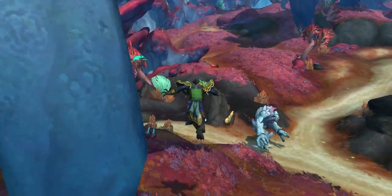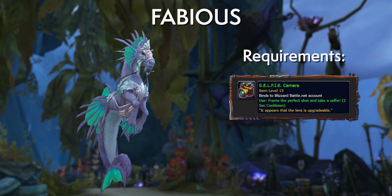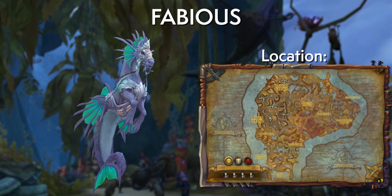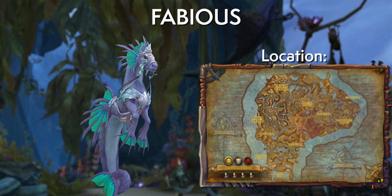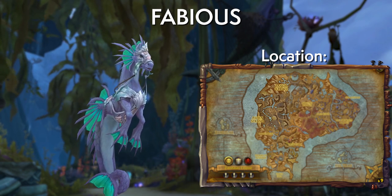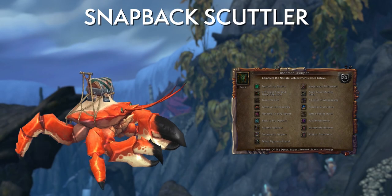Then we've got Fabius, who is quite simple — you just find him and take a selfie with him. He sometimes hangs around in the northwest of Nazjatar, between the Zangir Terrace and the Ashen Strand in the Bloodfin Grotto. He can spawn in a few different places, so your best bet is to keep an eye out as you go about your business and occasionally check the pre-made group finder for groups that have found him.